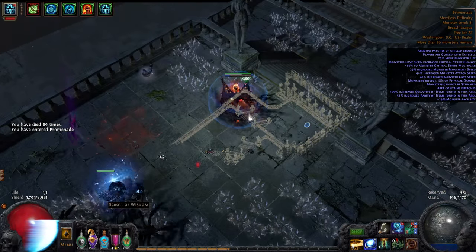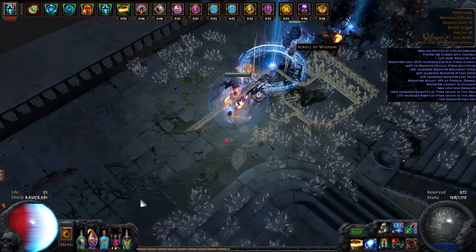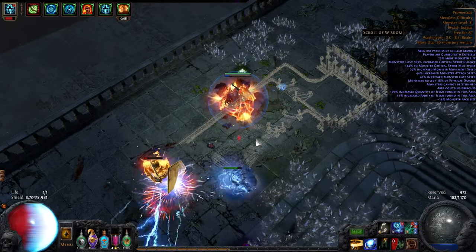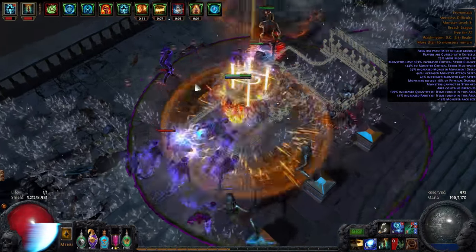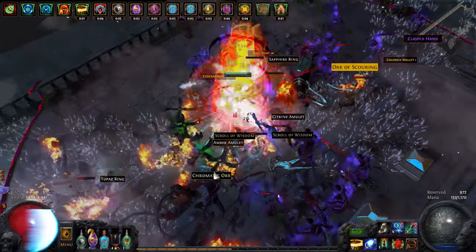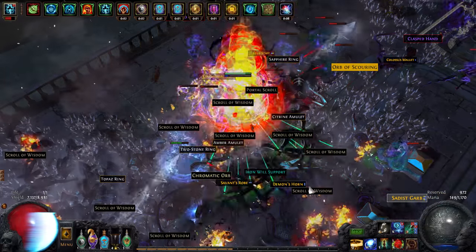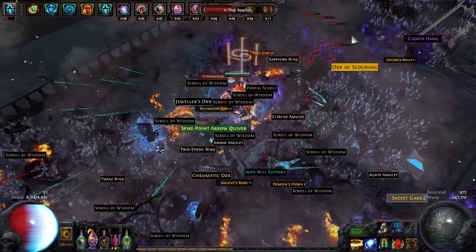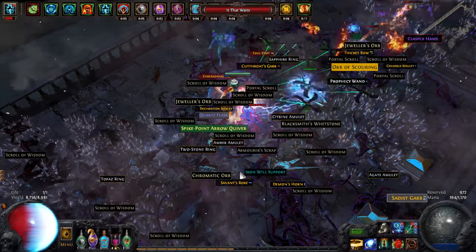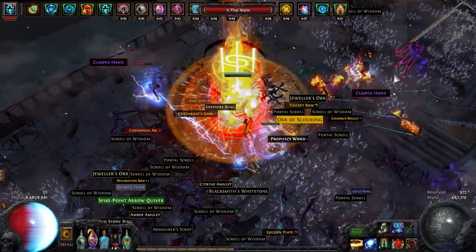Alright, I'm almost killing myself right away - it's not good right now. But I use the Vessel of Vinktar and all of a sudden nothing's a problem. We have our first breach - let's do that. Now you can see I'm taking so much damage but I'm leeching it all back because of the Vessel of Vinktar. My health bar is just a disaster right now, but I can do this.